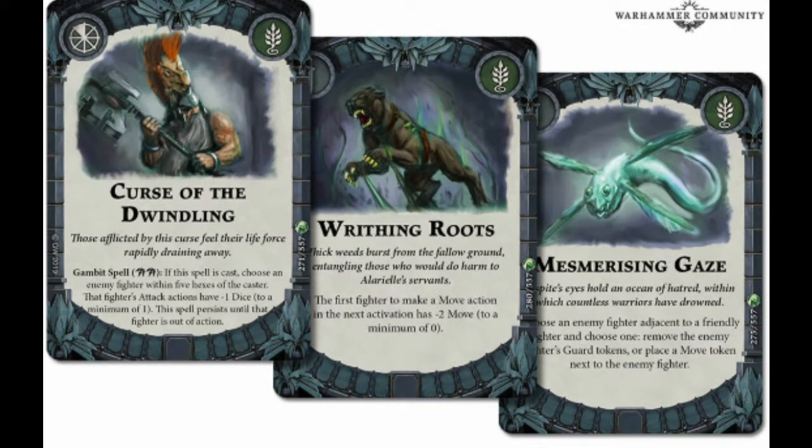Finally, the last of the previewed cards includes two ploy cards and a gambit spell card. This faction looks like it will work on control: Curse of the Dwindling removes minus one die to a minimum of one on the attacker's attack until the fighter's next action; Withering Roots removes minus two to a minimum of zero; and Mesmerizing Gaze is another control option. On top of speed, you can reduce the opponent's speed and their ability to do damage through these spells and roots, then apply a move token so they can't charge you.